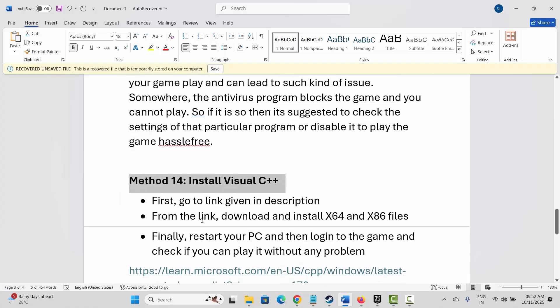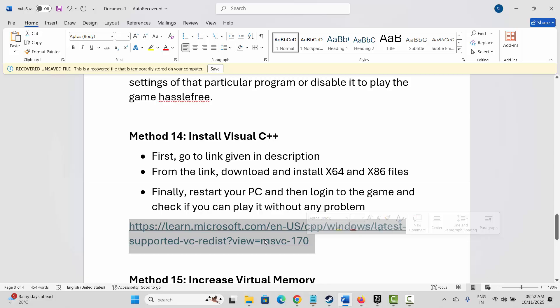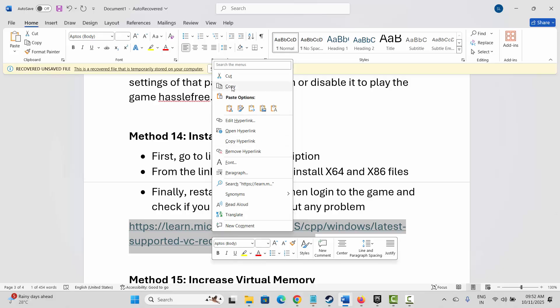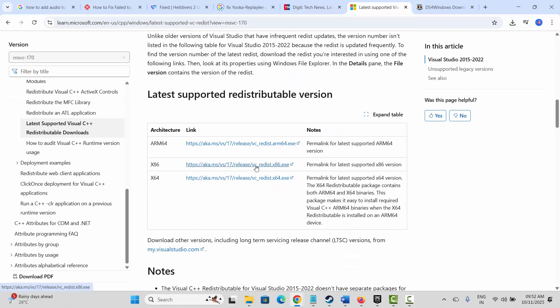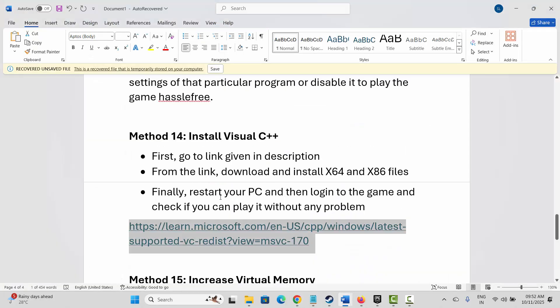The next method is to install Visual C++ files. Open your browser and search for Visual C++ files, then open the official download page. Scroll down and download the Visual C++ files. After downloading, install them, then restart your PC. After restarting, log into the game and check if you can play it without further problems.